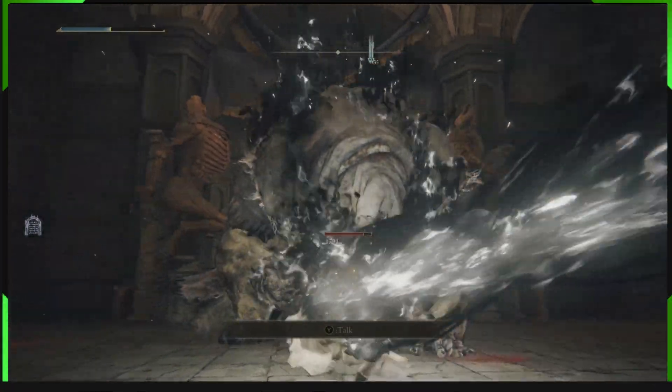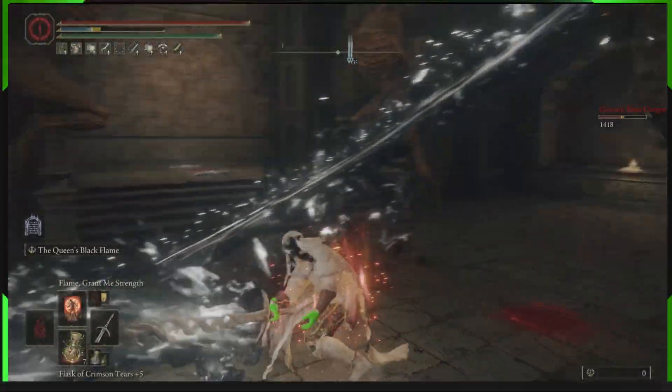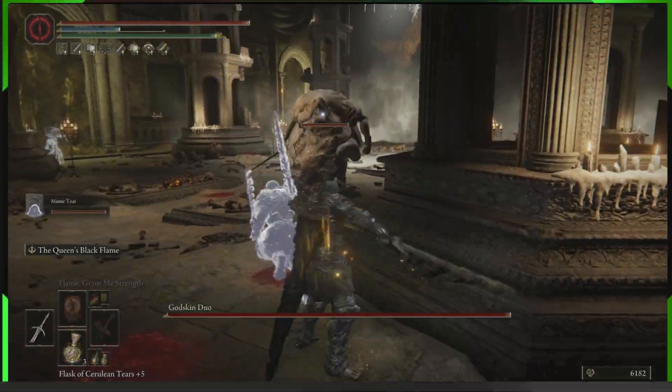Even against things that are resistant to flame like this enemy here, it's still pulling out big numbers and we can pretty much kill it without it landing an attack on us, due to it stunning things and then you can just kill it. Obviously we don't want to kill that because I want it later.